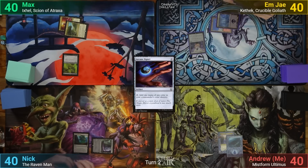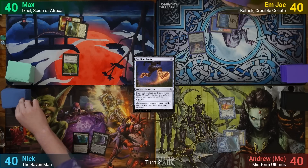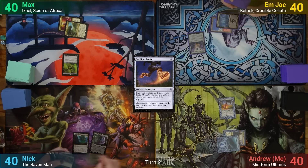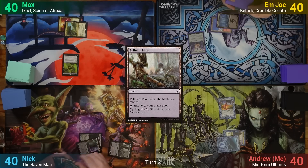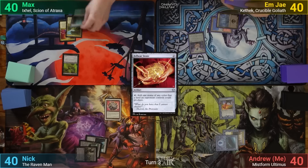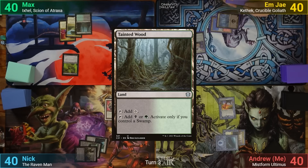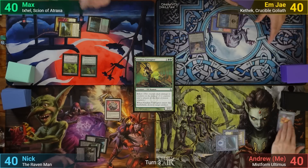I play an Island and pay two for Swiftfoot Boots. Nick plays a tapped Polluted Mire and then pays two mana for a Felwar Stone. Max has a Tainted Wood as his land for turn, and then taps three for a Viridian Corrupter. As it enters, he blows up my Boots.